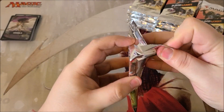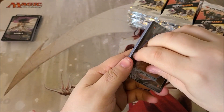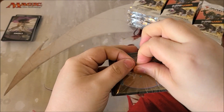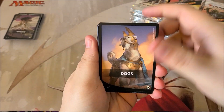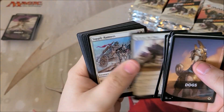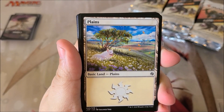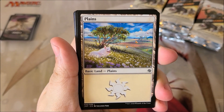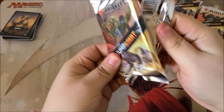I know the dog one is worth a few dollars and there's a Phyrexian one. Speaking of dogs, we do have the dog land — it's a pretty adorable cute little dog just hanging out, seeing what's up in the world.